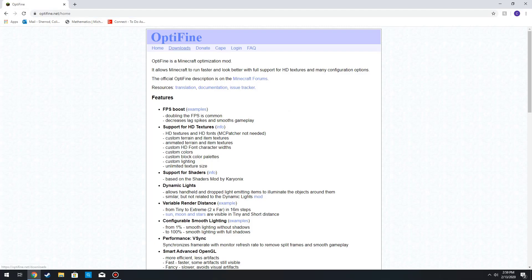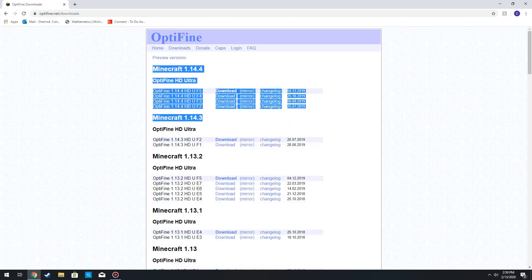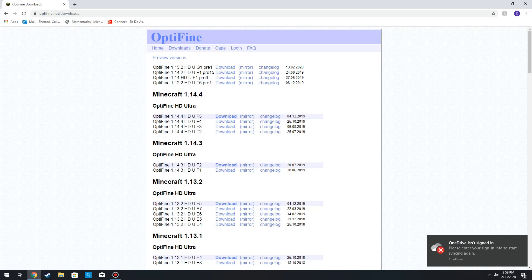First thing you're going to do is go to optifine.net — I'll leave a link in the description below — and go to Downloads. From here you can view all the official builds released, and as you can see there's no 1.15.2 yet until you click on Preview Versions. This version might still be a little buggy, but it's the only version of 1.15.2 released thus far.